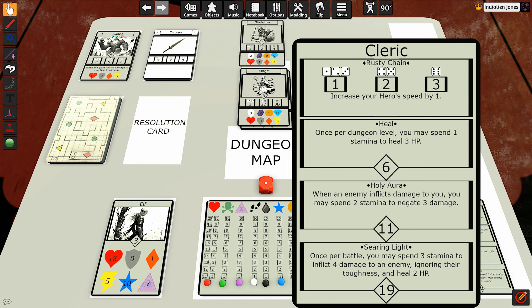The heal ability changed. Once per dungeon level, you may now spend one stamina to heal three HP. On searing light, I've made a wording change: once per battle, you may spend three stamina to inflict four damage to an enemy, ignoring their toughness, and heal two HP. So you get to completely ignore their toughness with that skill. And take note — if ever something says to deal damage to an enemy and it doesn't say to ignore their toughness, it's safe to assume that you need to factor their toughness into it.